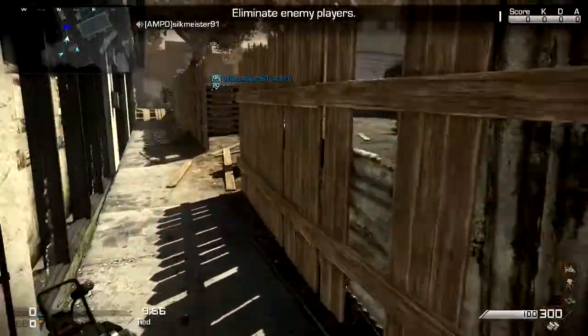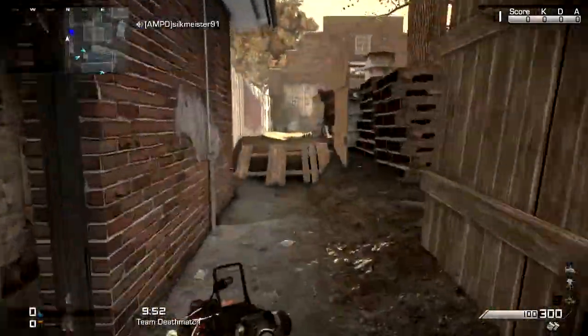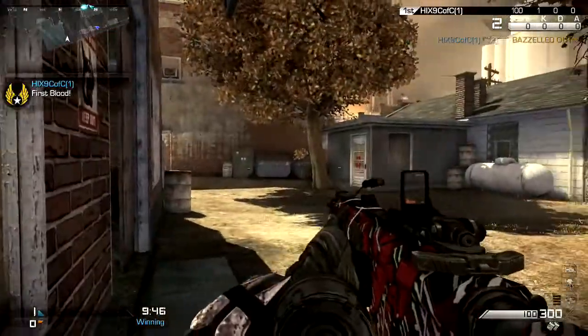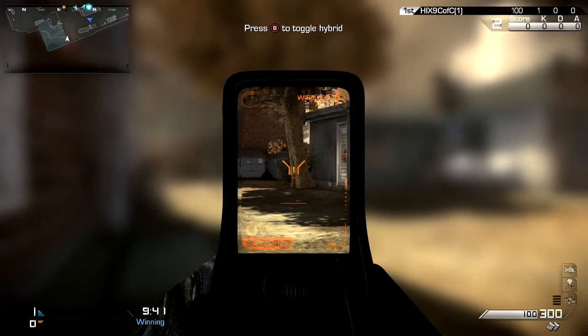The thing about this map is everybody knows about the camping spot in that room above the bakery. Everybody camps it, so we're going to camp something different here. I'm going to work my way over there first — usually there's always somebody coming out right here.